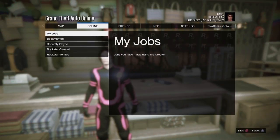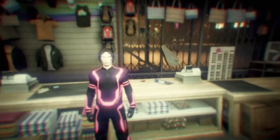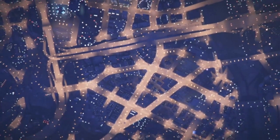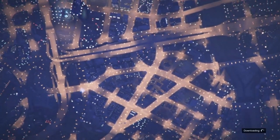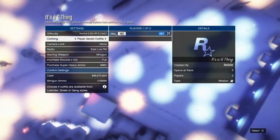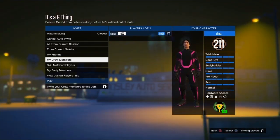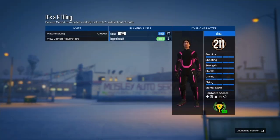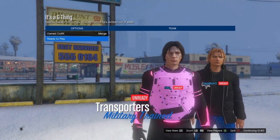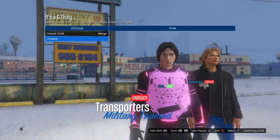Launch the bookmarked job — if you don't have it, go to the Rockstar website and bookmark it. From there, go to Clothing and Send to Player Saved Outfits. Wait for somebody random to join or invite a friend. As soon as that person joins, ready up. Scroll two times to the right and you'll see the outfit is right there — simply tell your friend to ready up.